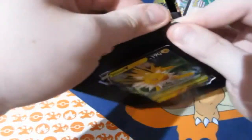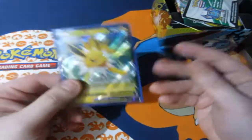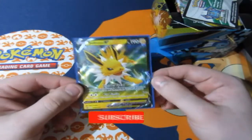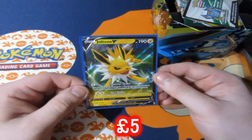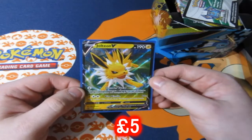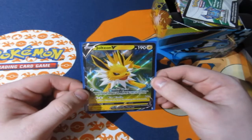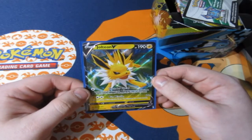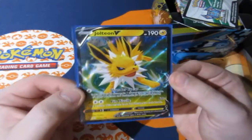Anyhow, to the rules: the promo card you get is one point, a holo rare card is one point, V cards and EX — the ultra rare ones — are worth two points, full arts are worth three points, rainbow cards are worth four points including gold, and the most expensive cards in the set — the alternate artworks — are worth five points.